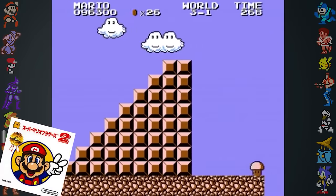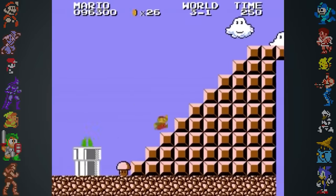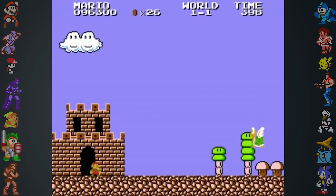In the Japanese Super Mario Bros. 2, this glitch became a feature, letting Mario access a warp zone in World 3-1. The warp zone takes Mario back to World 1-1 though, making it more of a trap than a secret.